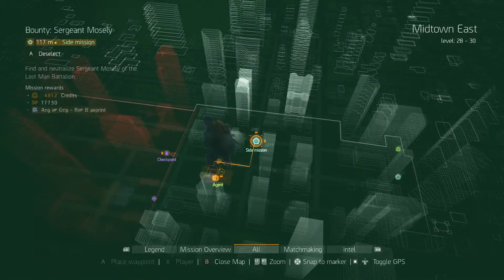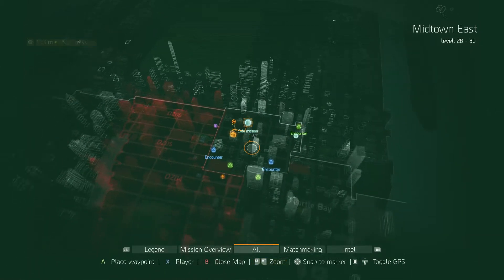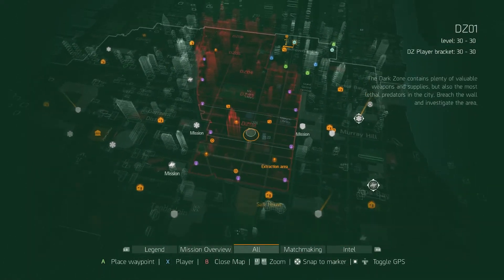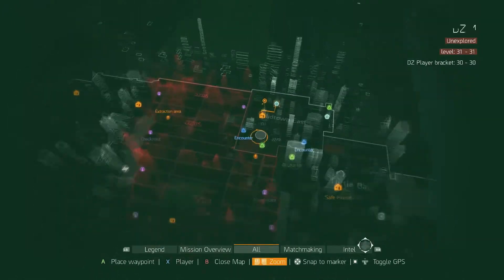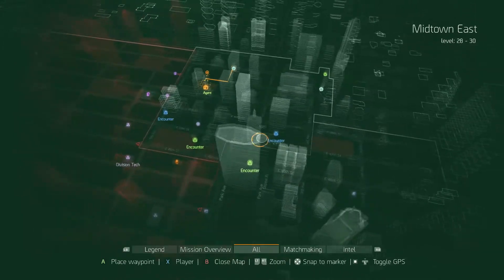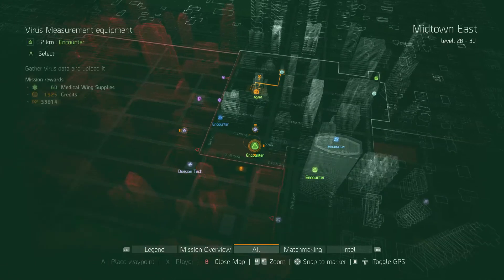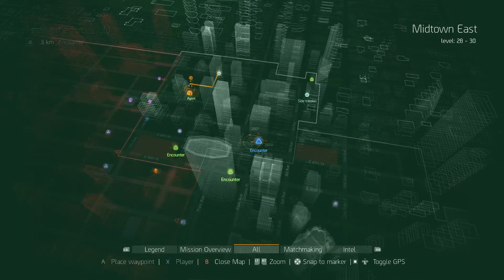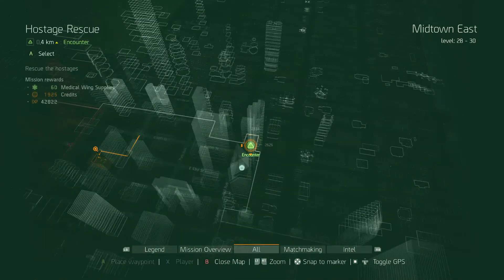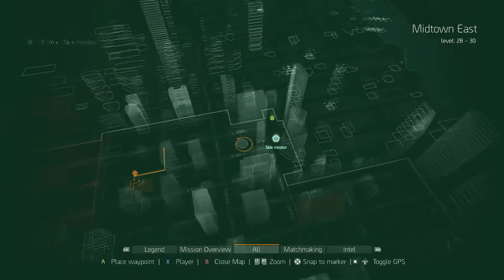In future episodes, if I do more of The Division, we'll probably be heading into the dark zone — not in the higher zones just yet, probably zone one, two, possibly three. I've got quite a few missions still to do in the last two sectors. There are encounters: water supply, virus assault, stronghold, a checkpoint, hostage rescue, and rescuing Midtown East civilians.